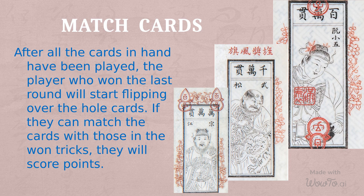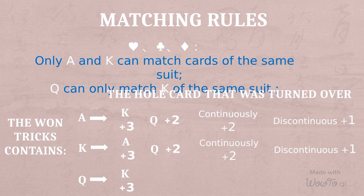After all the cards in hand have been played, the player who won the last round will start flipping over the hole cards. If they can match the cards with those in their won tricks, they will score points. For the three suits of hearts, clubs, and diamonds, only A and K can match cards of the same suit. Q can only match K of the same suit.